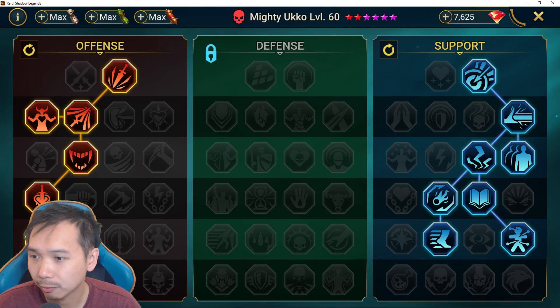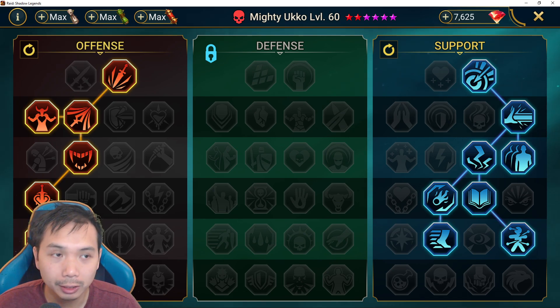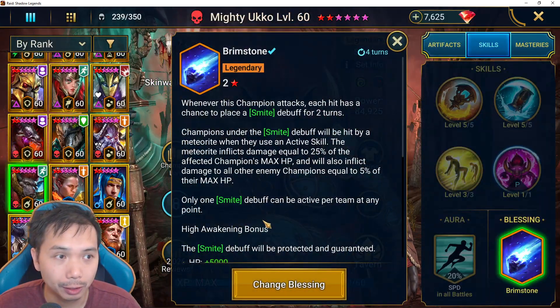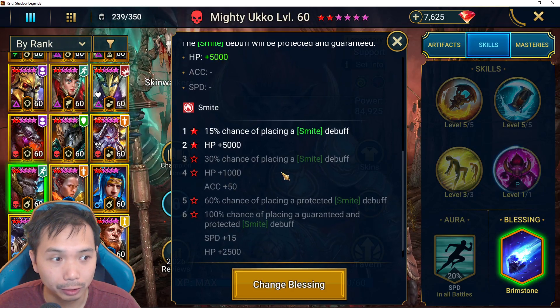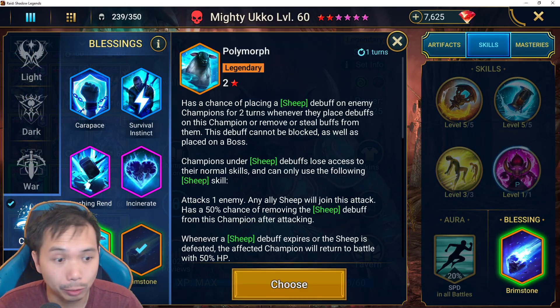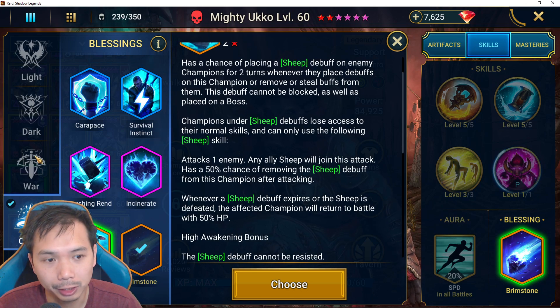For masteries I currently have him set up for Hydra going down to War Master, but I'll change these once I get the four-star blessing and better stats. For Hydra content you want Brimstone — two-star gives extra HP, four-star adds accuracy. But I'll probably shift to a more dedicated arena blessing, likely Sheep to give him extra chance to place Sheep and help the team in Live Arena.